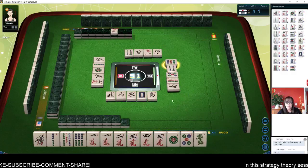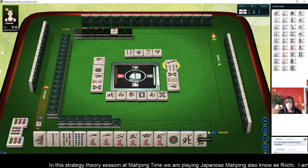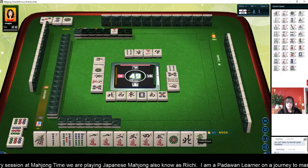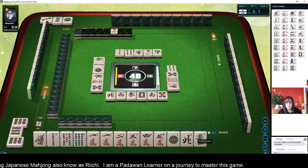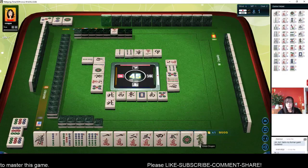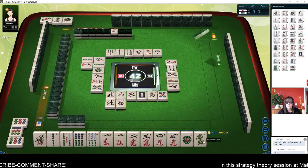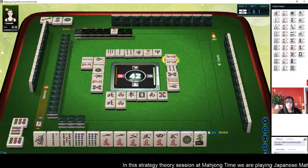The Riichi player threw a south, so we want to watch their discards. We have a five dot which they discarded, so that'll be a good discard too. This green dragon is going to be risky. We're going to stay concealed and try not to deal in — that's the focus right now. Two bamboos — stay concealed, don't deal in. Let's discard north. Nine characters — this green dragon I'm nervous about. Seven bamboos. Seven characters. West might be good.